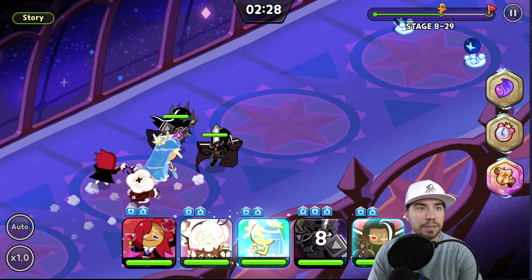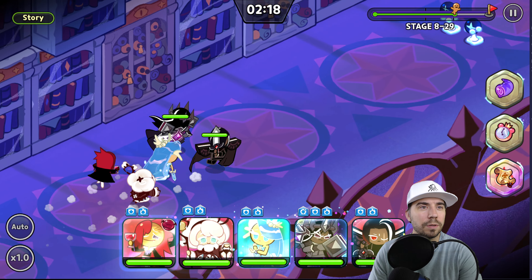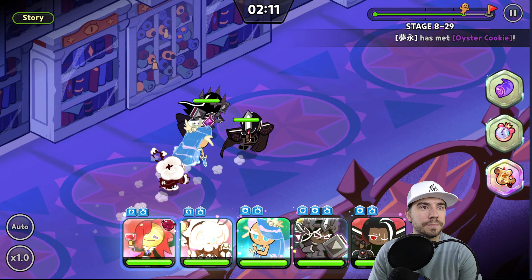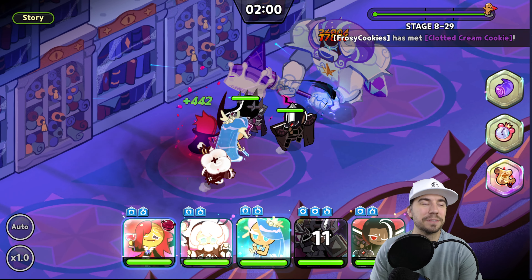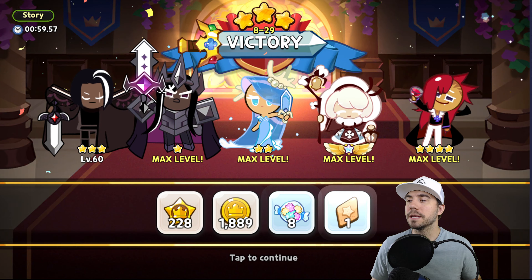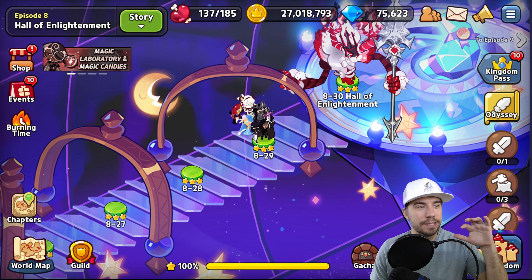Let's take him out with the cookie party and have some fun. I like to go over to story mode and go into stage 8 Hall of Enlightenment, 8-29. Let's pop in here, flip over our teams, grab our buddy — like father like son — and pull off all the autos so you can see exactly how this guy hits and how the move set works.